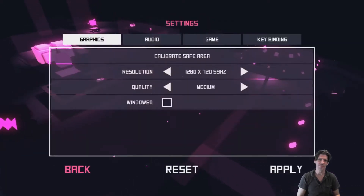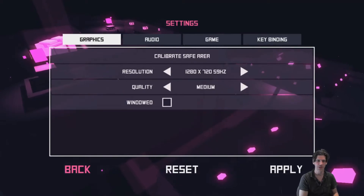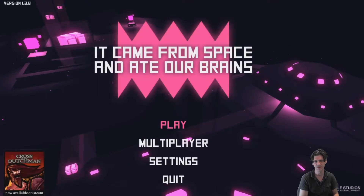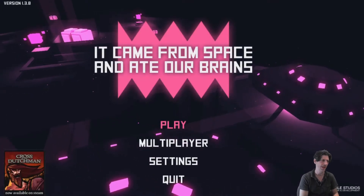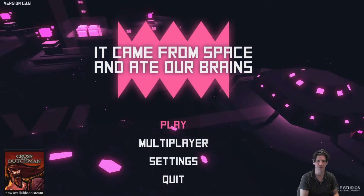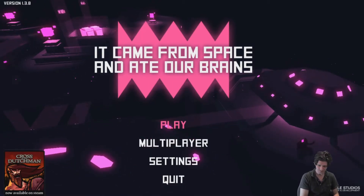Let's go real quick through the settings: 1280 by 720, and medium quality. You could probably get a little bit more speed out of it by doing low quality. Don't put on high quality — I found it just bogs a little bit when there's a lot of things on screen. Medium seems to be about the best setting.